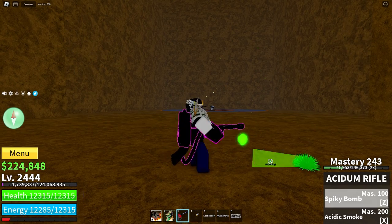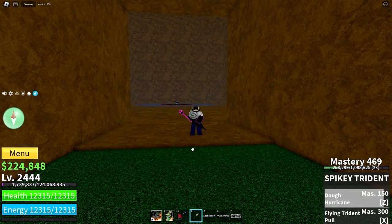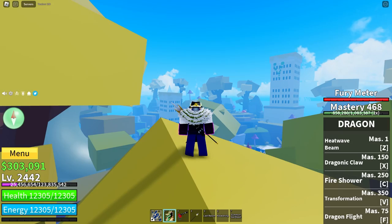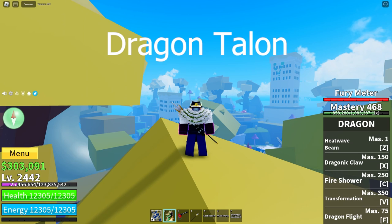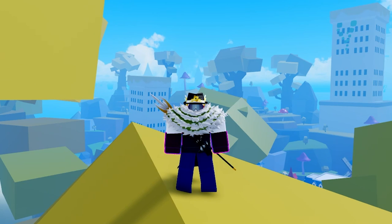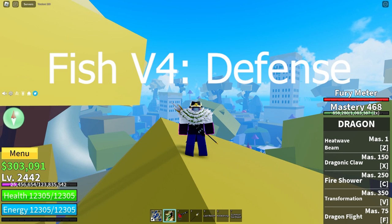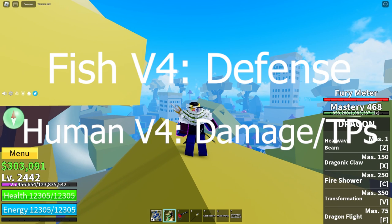What to use with Dragon? The best weapons are the Ascidium Rifle for the stuns and the Spikey Trident for the combo potential. The best fighting styles are Dragon Talon, Godhuman, Superhuman, and Electric Claw — Dragon works well with most fighting styles but best with those. The best races are Fish V4 for the damage resistance, which stacks with the Transformation's damage resistance, and Human V4 because Dragon does a lot of damage already and with the three teleports and damage increase, you will slaughter enemies from every direction.